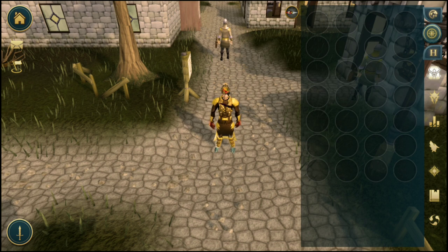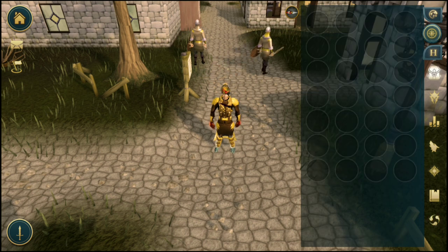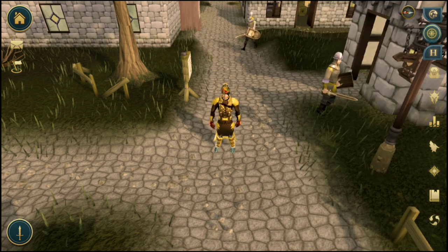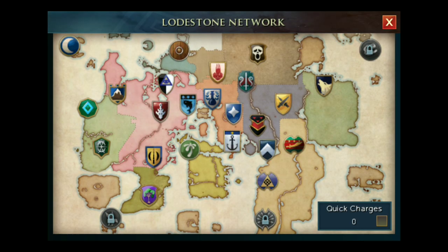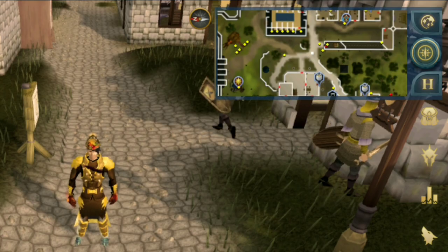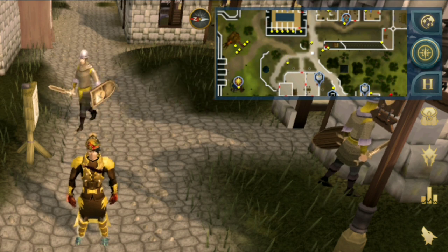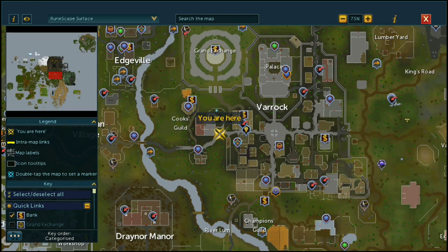You're going to want to set up the ribbon in a way that suits what you're doing. I do quite a lot of bossing on RuneScape mobile, so I have my abilities, prayers, and defensives easily accessible. Just above the backpack you have your home teleport button, above that is your map icon which opens in a rectangle, and above that is the world map which opens up nicely and you can move it around just like in the main game.